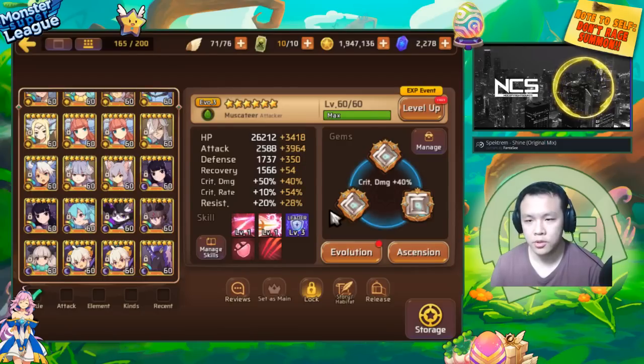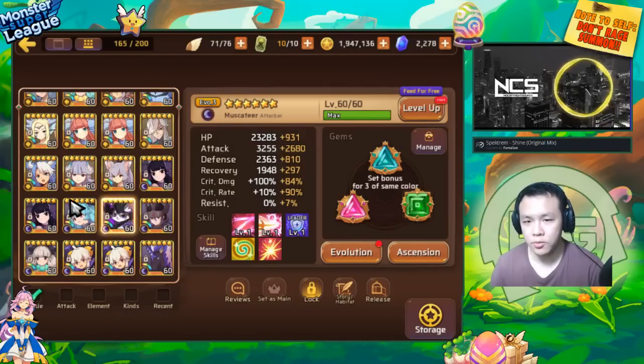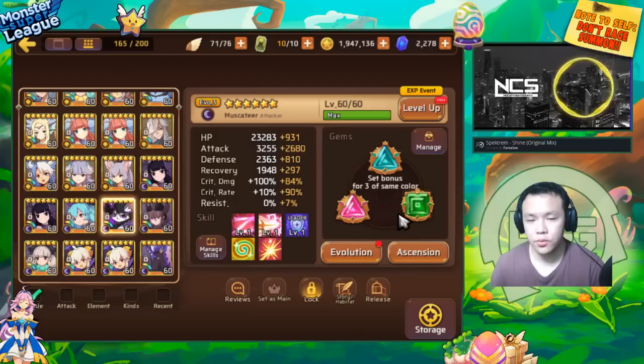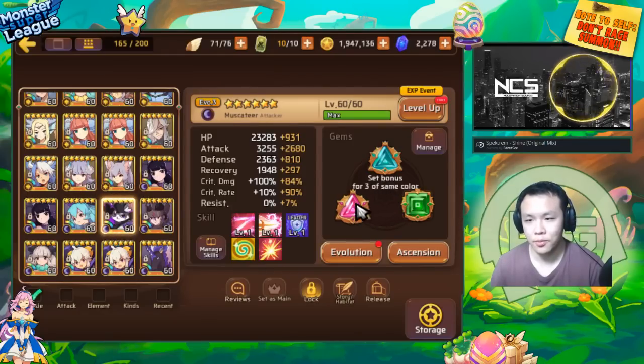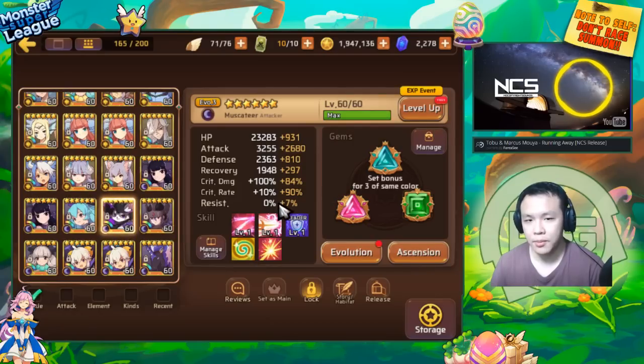For a normal monster it caps out at 65% bonus resistance, and for a light or dark monster it caps out at 85% bonus resistance. You can try slapping on some resistance gems onto your monsters and see what happens — if you try to go over 85%, it basically will not go any higher. This brings me to another subject: resistance gems as a main stat are actually not that valuable. The reason is because of the resistance cap — it gives too much resistance as a six-star gem and actually does cap out.